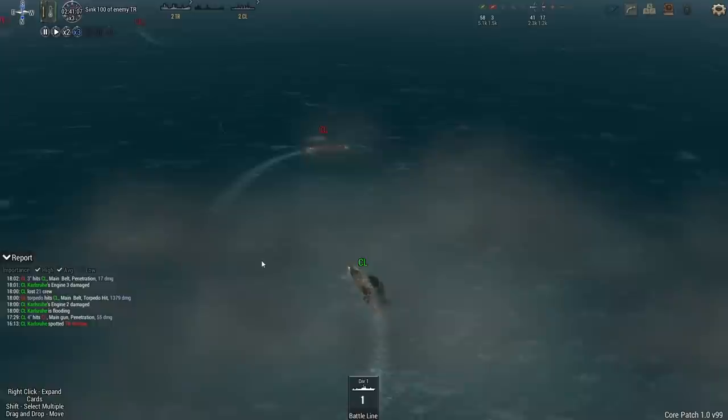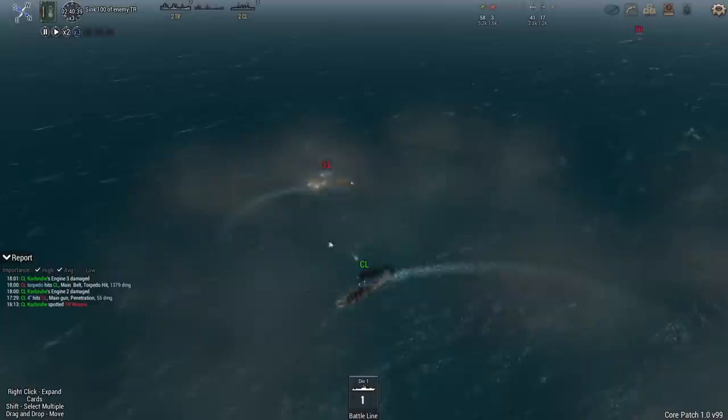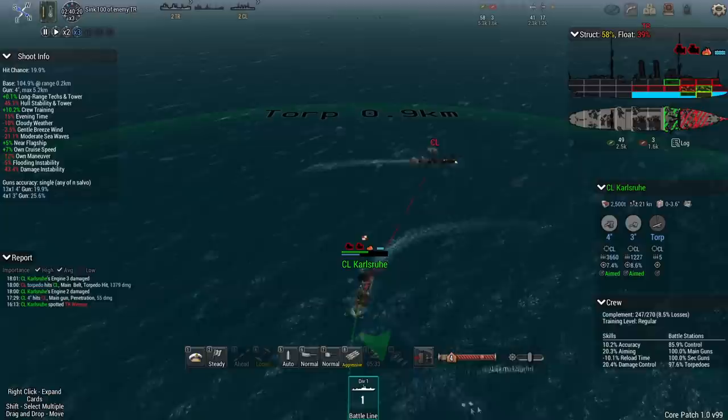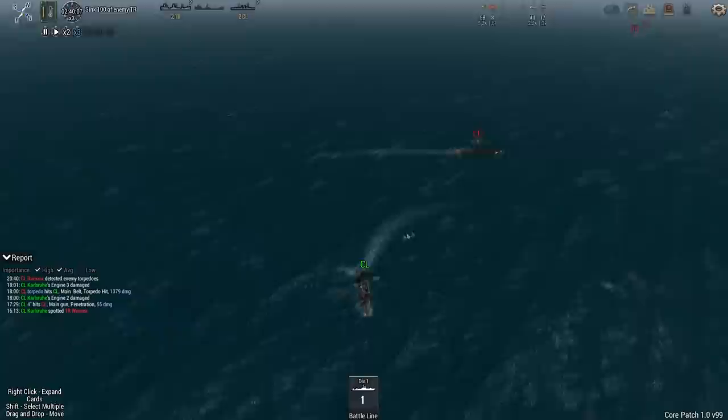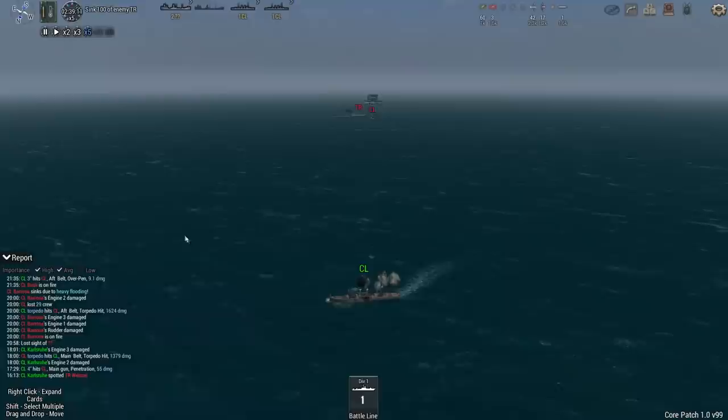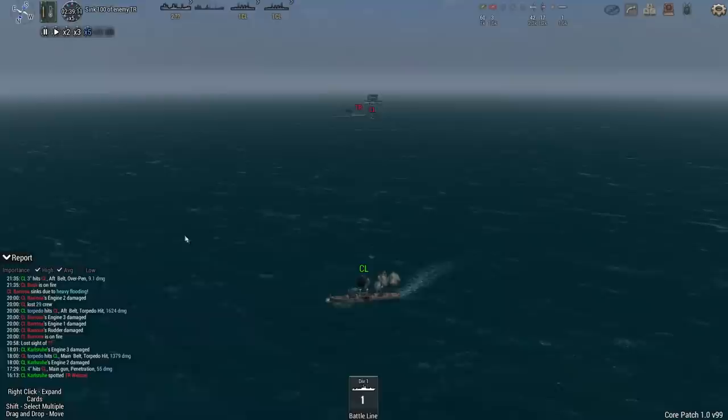Any chance I can get a fish out and at least take one enemy CL with me? Give me a stern tube. There's the fish — and it's going to hit. Yep. So I think we'll take the Barossa with us. Carl Shore meanwhile — we've repaired a fair bit of damage, we took a torpedo hit but have repaired some of our damage. So one CL sunk so far — we're not dead yet. And the Brisk is aflame.